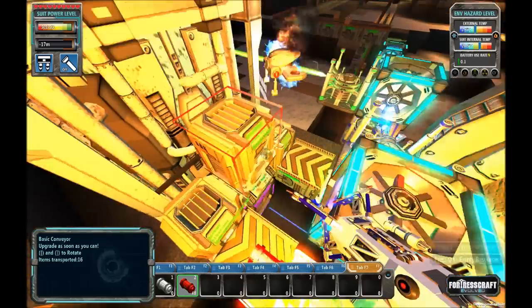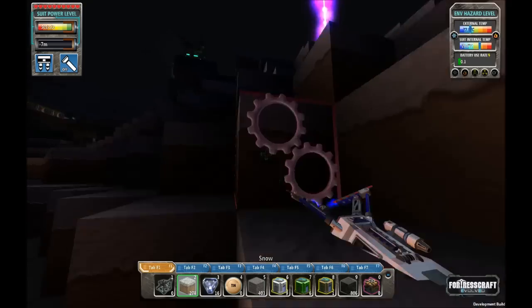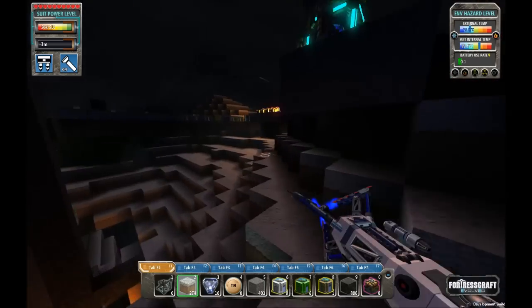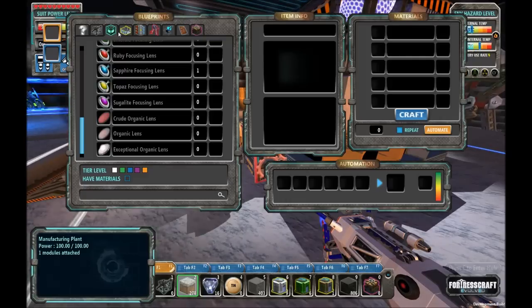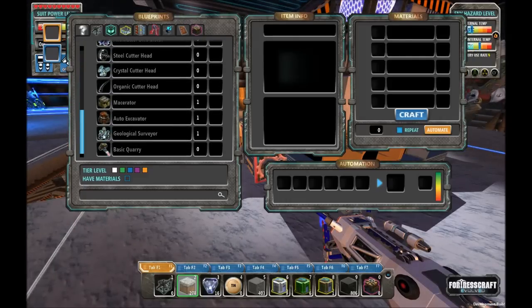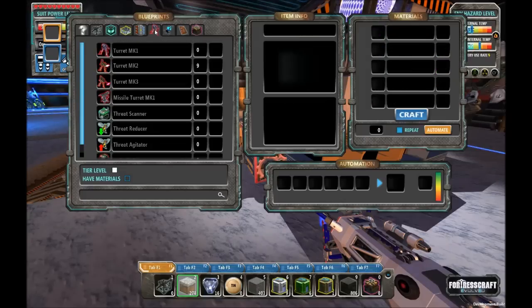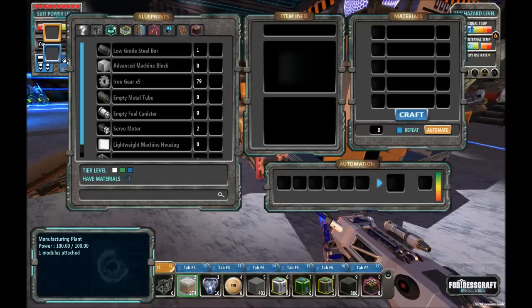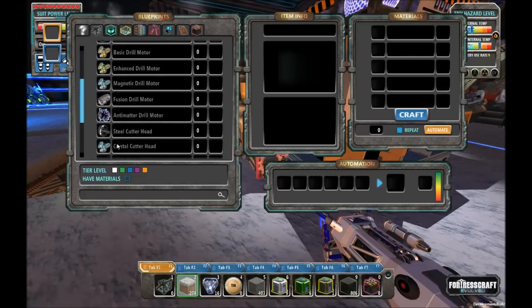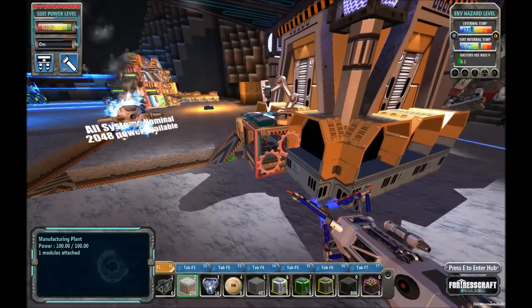We've got 48 composite fuels, which means we can make our quarry. I need 75 iron gears. Since you make five at a time, that should be totally doable. So quarry is ready to go. I'm going to put these guys on the hotbar. I want the geological surveyor as well. This is the macerator, which we'll probably want to play with maybe next episode. Here's the quarry.